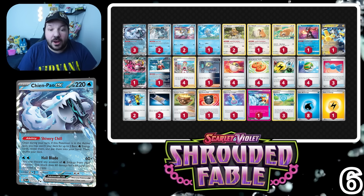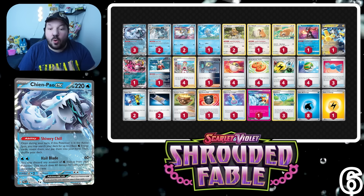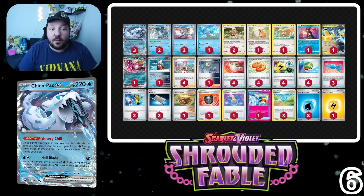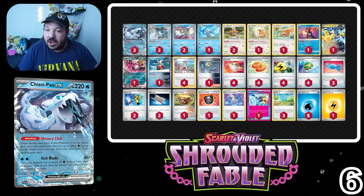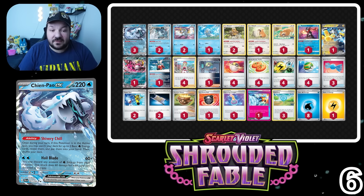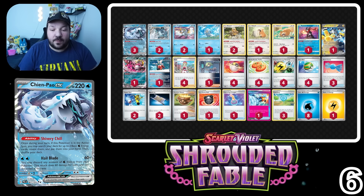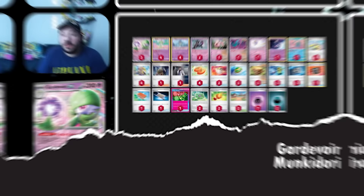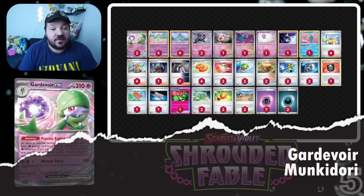The strategy stays relatively the same — we go Baxcalibur to accelerate energies onto Chien-Pao and other Pokémon and really try to knock out opponents. Where things might have changed is swapping from the 60 HP to the 70 HP version. Sure, you might have a double retreat cost instead of single, but you might survive a Dragapult turn-two spread. We've got to be careful with limited HP in this format, especially with Dusknoir, Dragapult EX, Hawlucha, and other damage modifiers. I wouldn't be surprised if Chien-Pao rises in our next week's rankings.